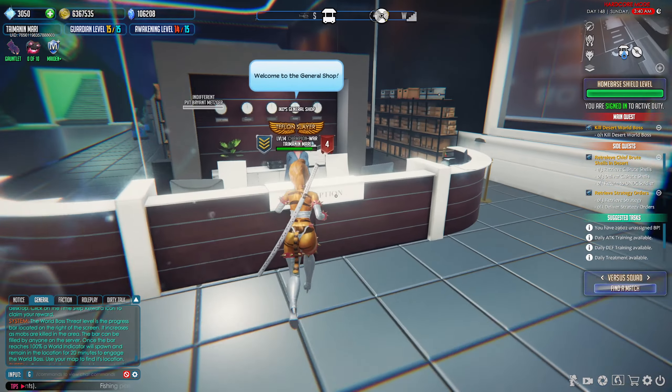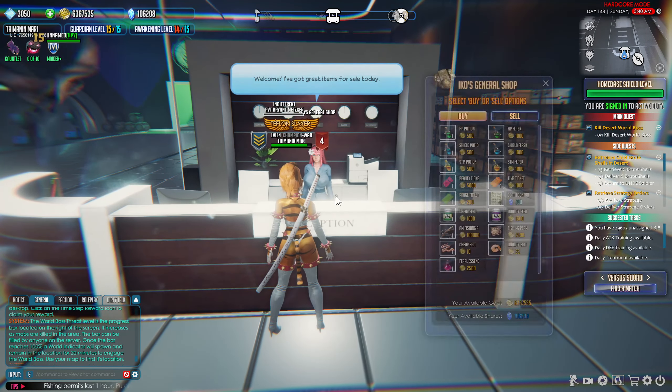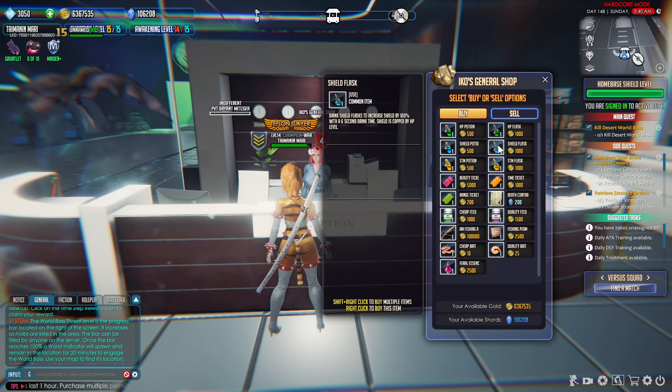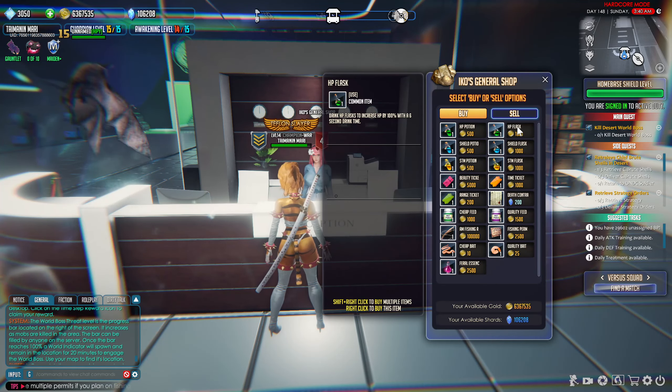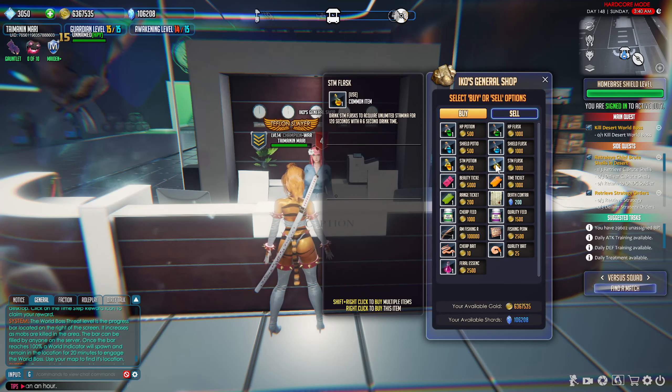Moving on, we come to Eco's general shop. This is my mainstay — this is where most of my gold goes besides skill ups. I always keep all of these consumables on me: HP potions, HP flask, shield potions, shield flask, and then stamina potion and stamina flask on my character.